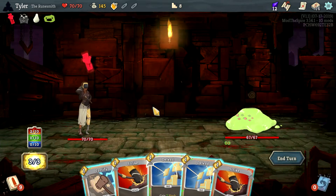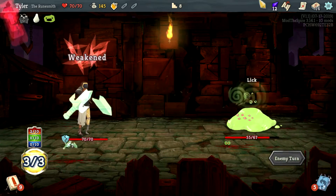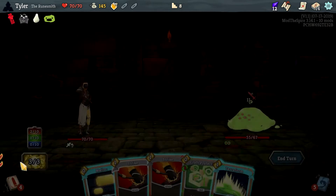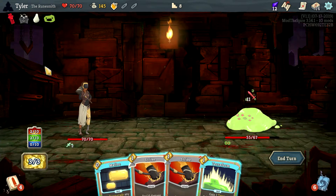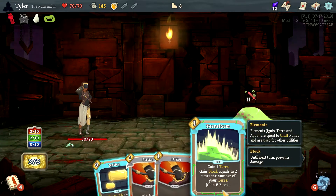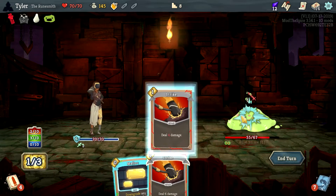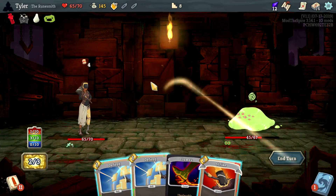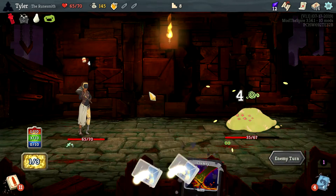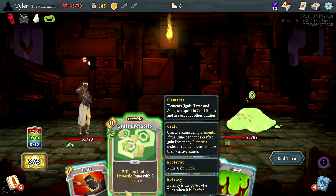This is our first true fight. That's a double-enhanced boy — does he stay double enhanced? He does! That seems really good. This will give me two Terra, but it doesn't craft the rune. Then this will give me six block because it's block equal to two times my Terra — since I gain a Terra from it, that does six block. We'll take some damage but an Ignis does four damage at the end of our turn, no problem.